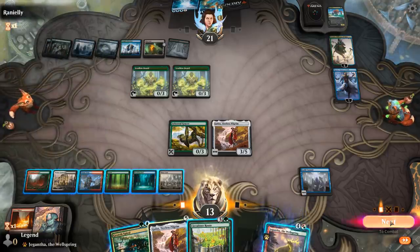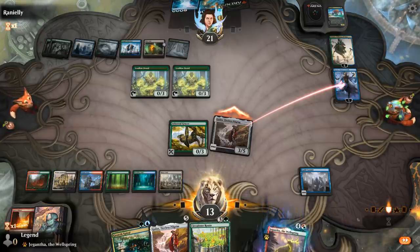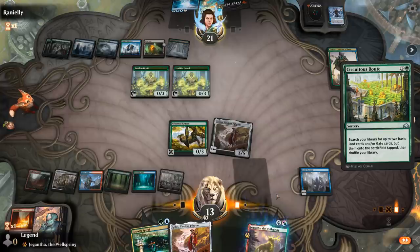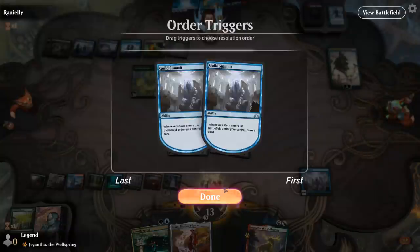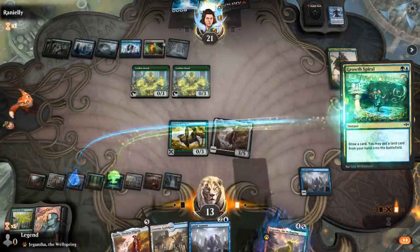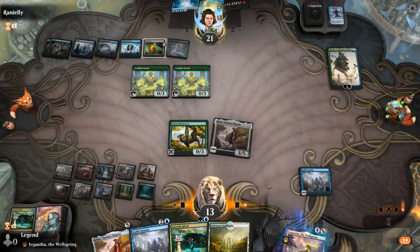Gotta attack this Narset and hope it dies. That worked — now I get to draw with the Guild Summit again. Doesn't matter too much what we get. Found a couple gates this turn, but we could be dead next turn. Let's find out.